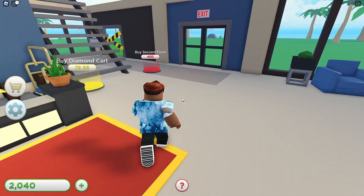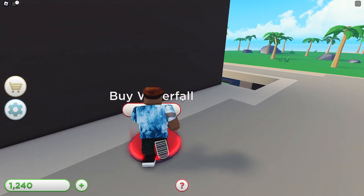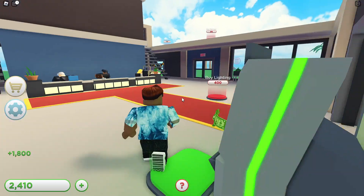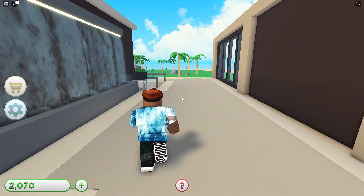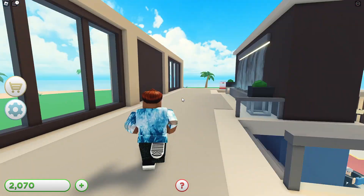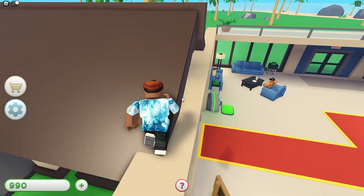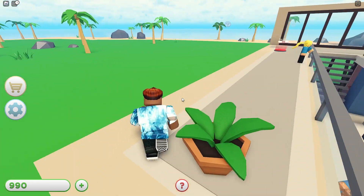Buy second floor — we can just buy the second floor like that. Walls. Waterfall. I can't jump up there yet. 280, 1.8k. I got a little bit of extra right there. A plant right here and a plant right there. There's nothing on the outsides; there's something over there. More walls, railings, plants. We're on the roof — we have more stuff, more walls. Forgot about the walls.